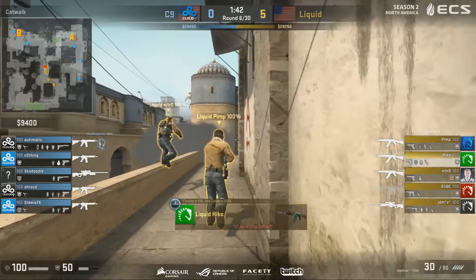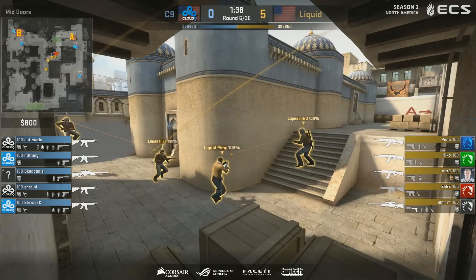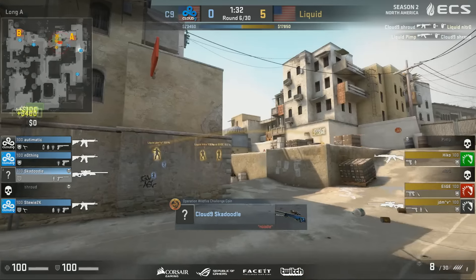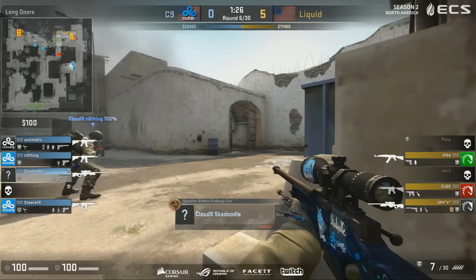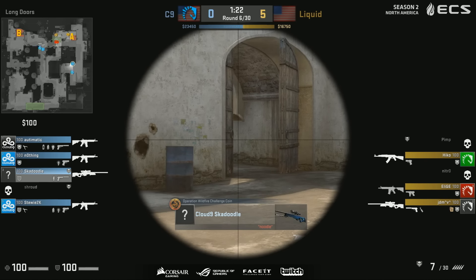5-0. Cloud9 back on the buy. Solid hold on long this time — nothing going to be in the pit. It's Liquid with another fast play, just trying to catch Cloud9 out of position. But this is a strong position for Skadoodle — we've seen him deliver from here time and time again. So far so good. Pimp gets taken down, and indeed Cloud9 will focus on control of long, and they can have two men opt to come back for short.